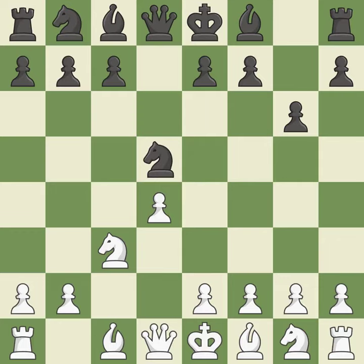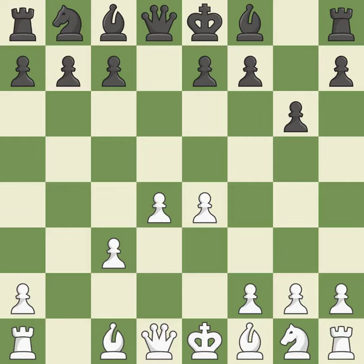nxd5 recaptures the d5 pawn and places the knight in the center, where it controls many important squares. e4 takes full control of the center and attacks the knight on d5. nxc3 trades the attacked knight and gives white a large center that black will attempt to attack. bxc3 recaptures the knight and supports the d4 pawn.